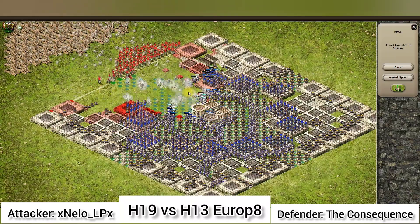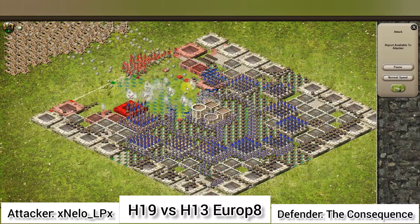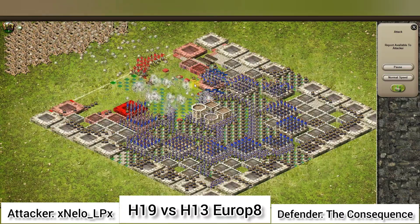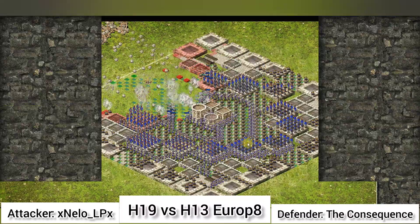This is where House 19 attacks better than House 16. House 16 just sends a couple of drills without thinking anything. This one was another good attack from Nilo's captain.